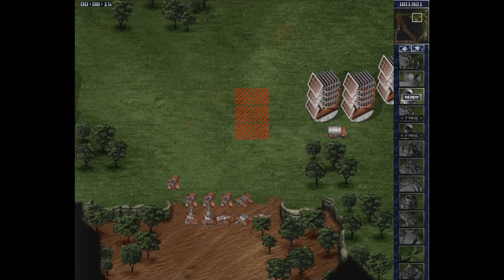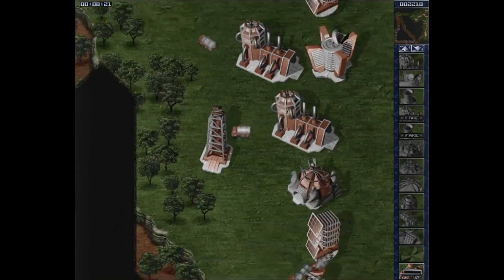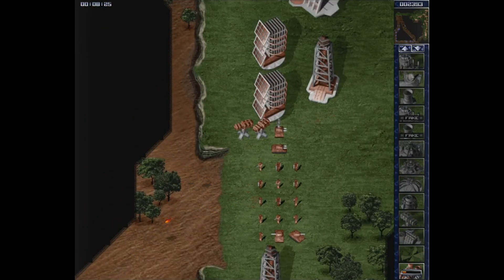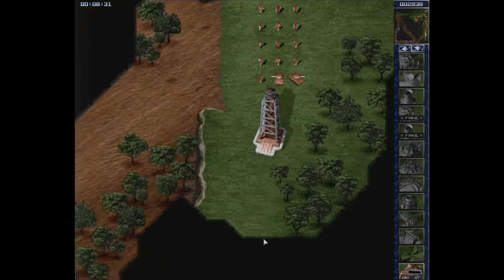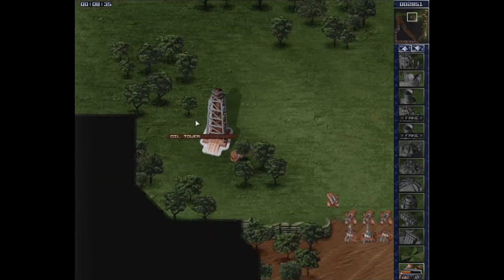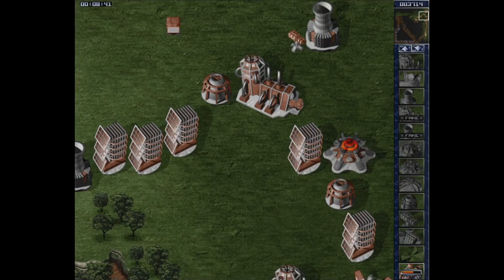I'm just going to build in this direction so we can get some more defense up and running there as well. I still have flamers - that's nice. How much oil do we have here? Almost nothing. That's a lot better, that is very good. We need to shoot down those passive-aggressive helicopters at one point, but we will get to that.